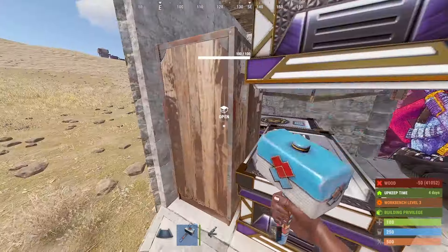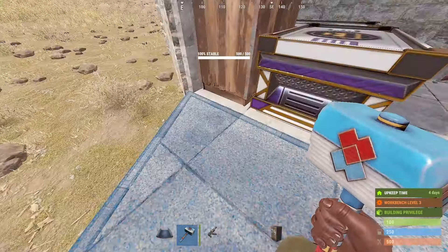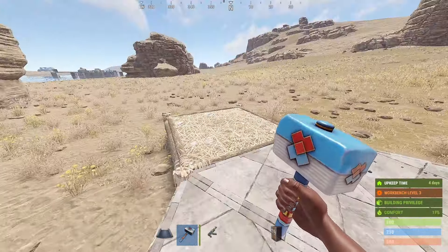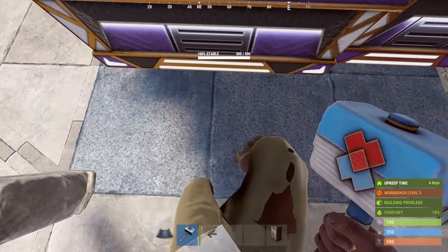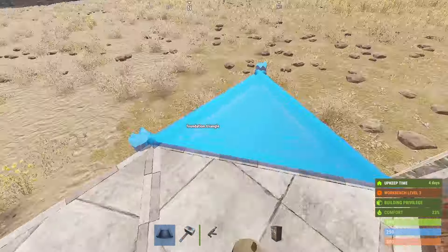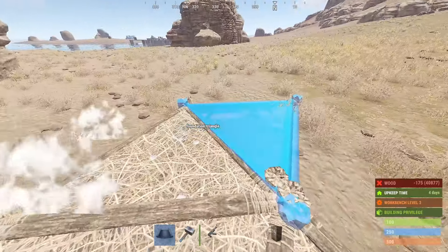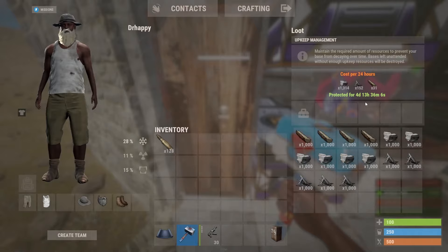Now, if I put a square here, that will add to the cost of the TC. Anything directly touching these foundations will affect the upkeep. The way we can think of it is, the foundation that the TC is on is our starting point. And anything that is connected to it, whether it be by proxy — so if I build all the way out here, but connect all of these triangles together — all of these will affect the upkeep.